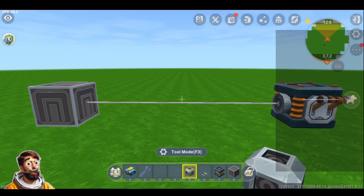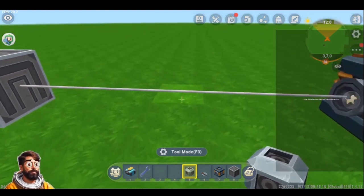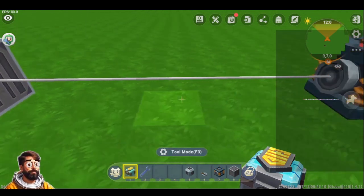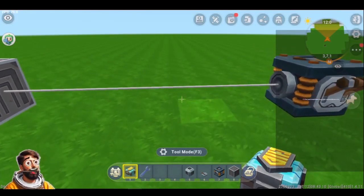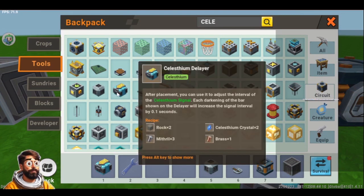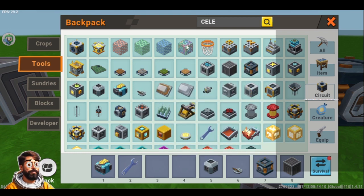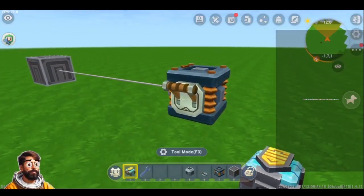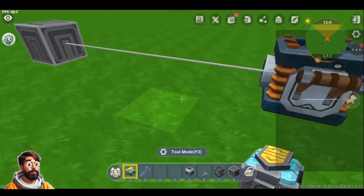Sometimes you will need your circuits to get a little bit delayed – a little bit slower – between the two activation devices. For this we are going to cover the Celestium Delayer. What it is going to do is delay the signal so you can create a timer and wait for some circuit to be activated. Let me show you how it works – right now if I turn on this device, it is going to be turned on automatically and instantly.